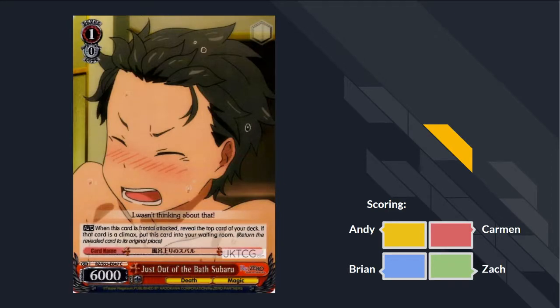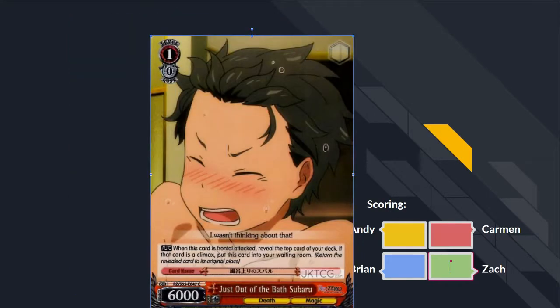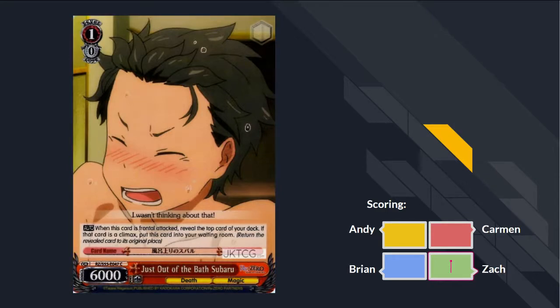Next card: Just Out of the Bath Subaru. 6000 power. When he's frontal attack, reveal the top card of your deck — if that's a climax, this goes to your waiting room. He has a chance to kill himself — it's flavorful. He climaxes but he dies. F for flavor.